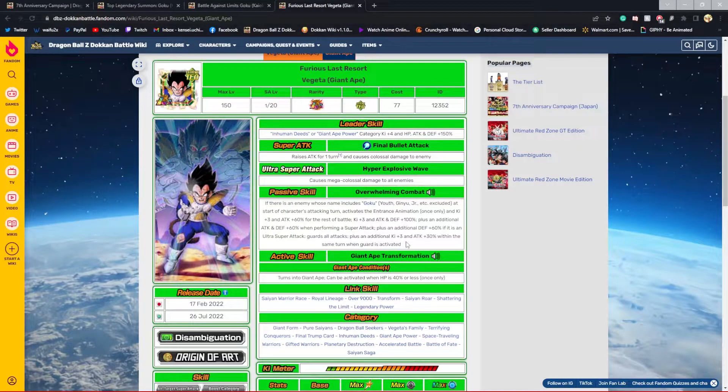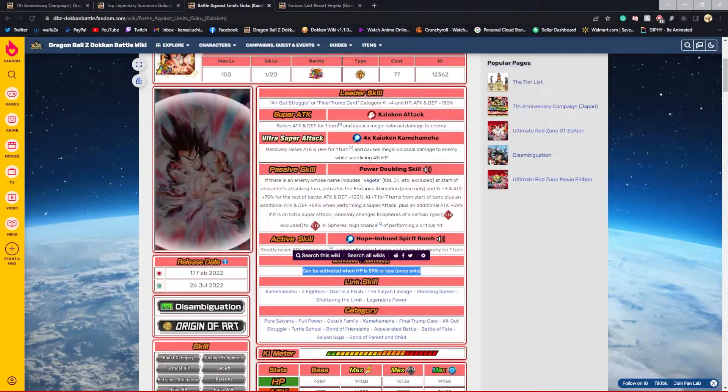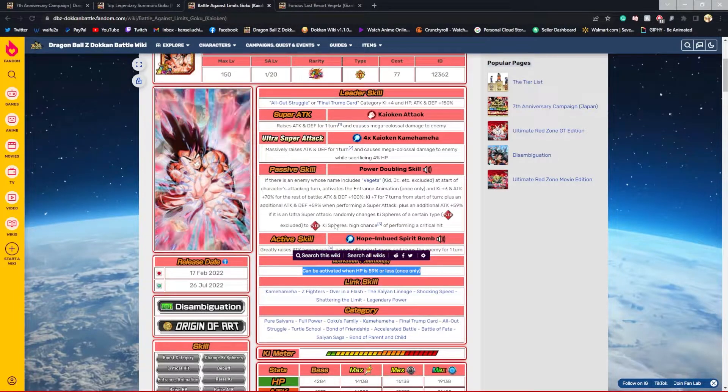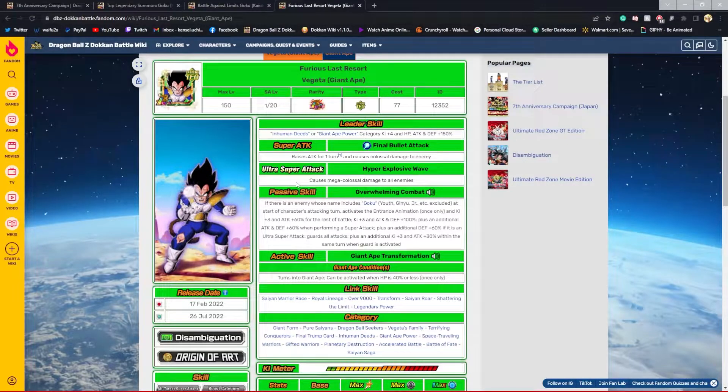I do prefer Kalkin Goku a lot more. Vegeta's final bullet attack raises attack for one turn — I wish they also raised defense for one turn. He has an AoE attack as well, but they didn't give him attack and defense raise for one turn on his ultra super attack, which is kind of odd. Kalkin Goku raises attack and defense massively for one turn on his ultra super attack, whereas Vegeta does nothing on his ultra super.